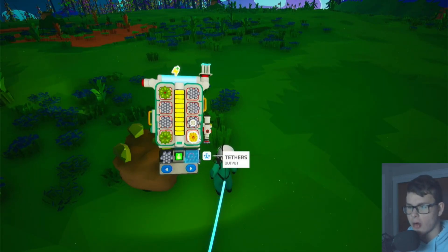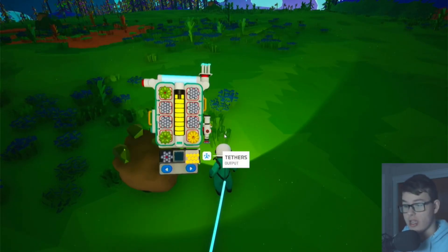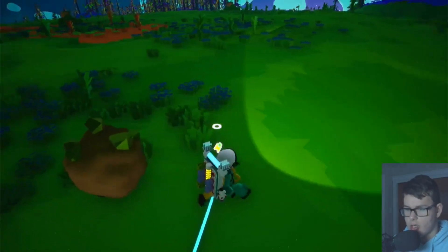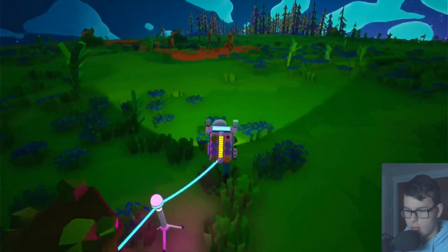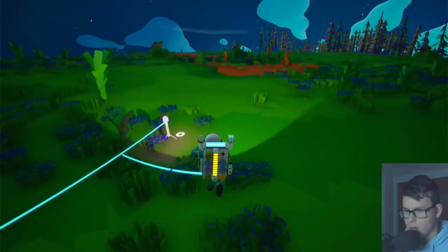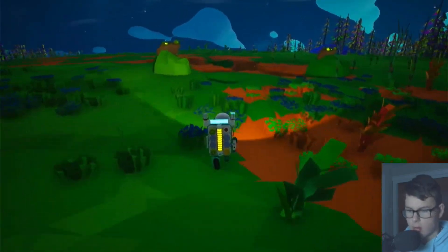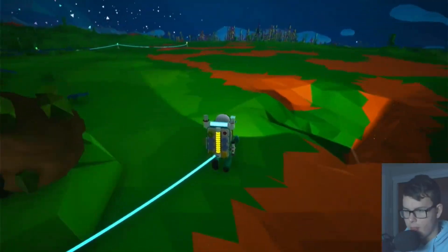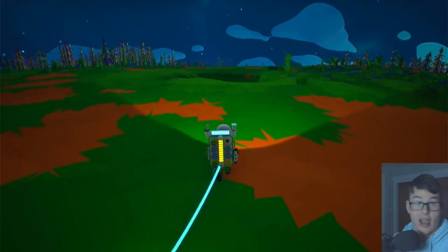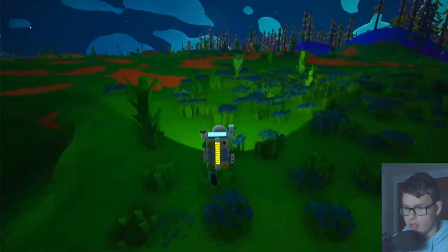Oh wait, so there is a power meter here! There's a power meter on the backpack, which is really nice to know. So apparently you can run out of power in your backpack if you use it too quickly — I really don't know how that works, we'll have to figure that out sometime.